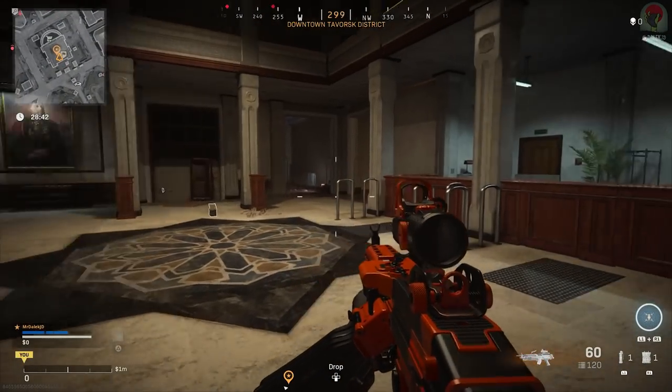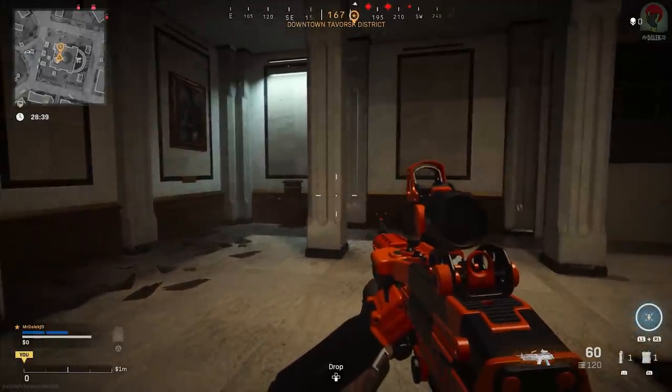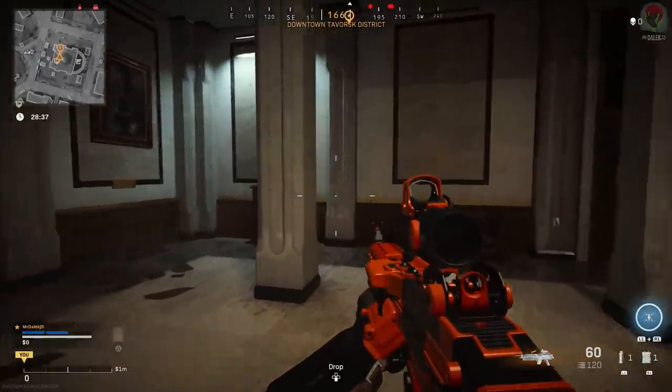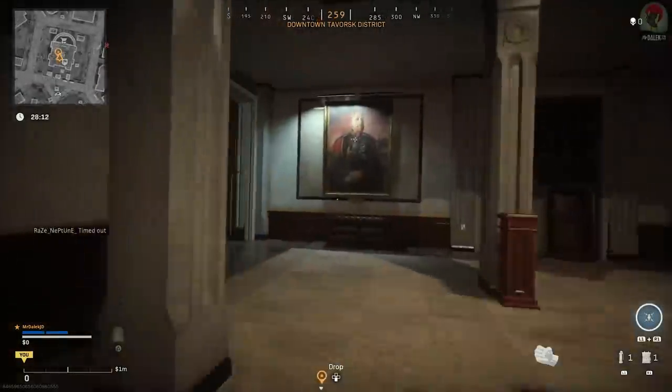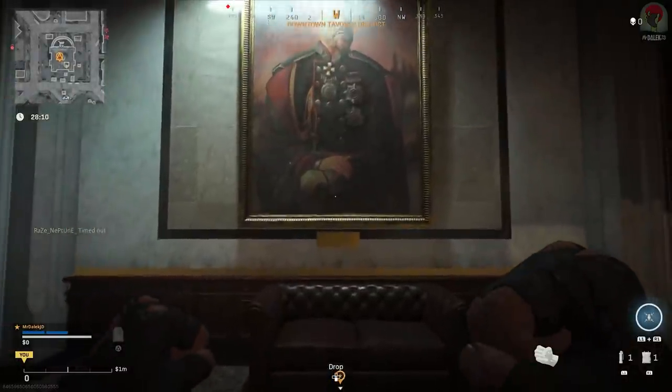In the main room where we just activated the keypad and computer there are two paintings. First is in the front left corner - it's a painting of someone with a satchel. This is very important, and right opposite is a painting of someone with a load of medals on their chest.